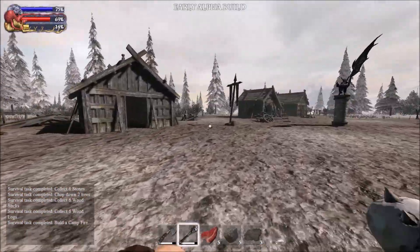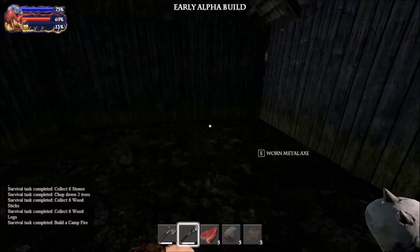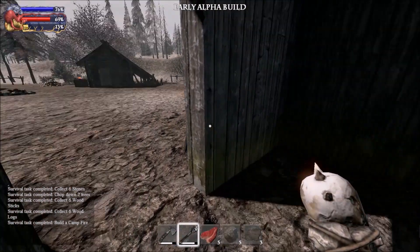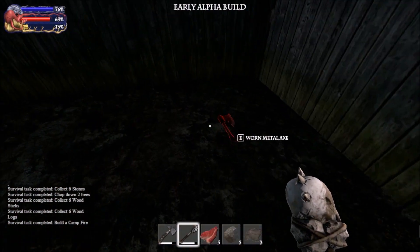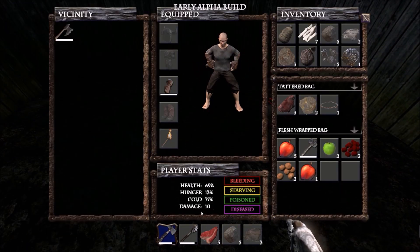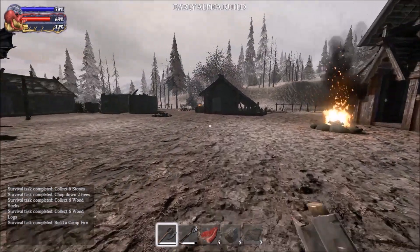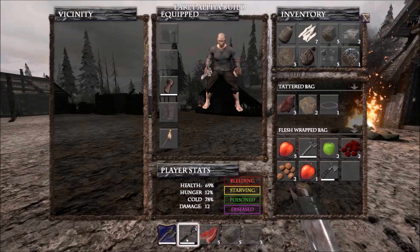The last thing that this village provides that's going to be important for your future — you don't need it today. Did that say metal axe? It did say metal axe. That's going to be nice. How much damage does it do? Twelve. That's alright.